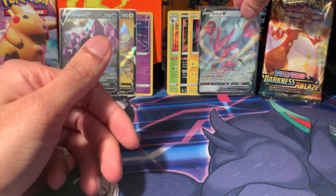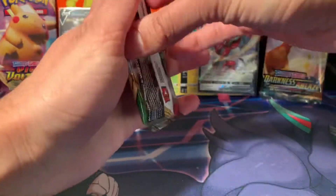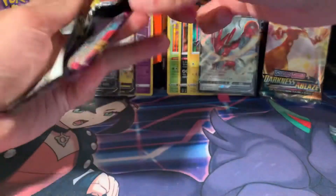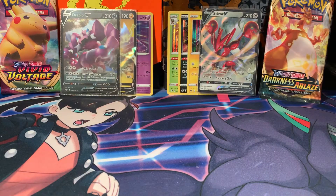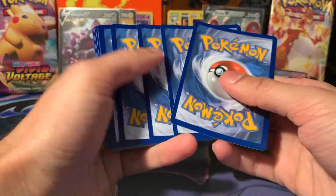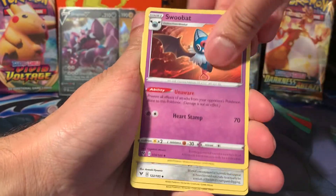That might give it back to Darkness of Blaze — might make it 3-all, but let's see. Let's see what Vivid Voltage can give us now. What have we got with Voltage? What have we got in store? Like I said, I think the pulls will probably calm down with Voltage, but it's done us well with two V cards. We have a Full Art Trainer and a Rainbow Rare, just a reminder.